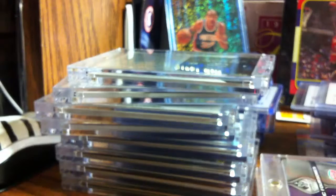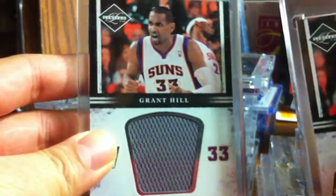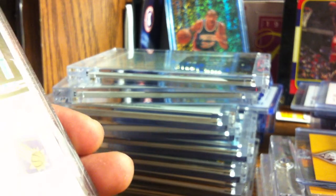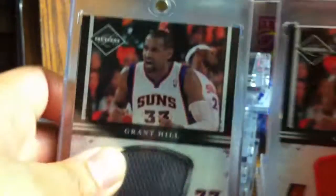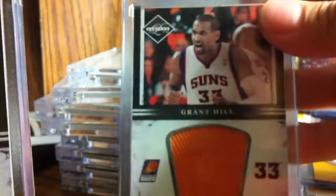Really nice, really thick card - that's the COA. Then we got two of these: one gray and one orange. One is numbered eight of 49 and one is 45 of 49. I think this one looks cooler.